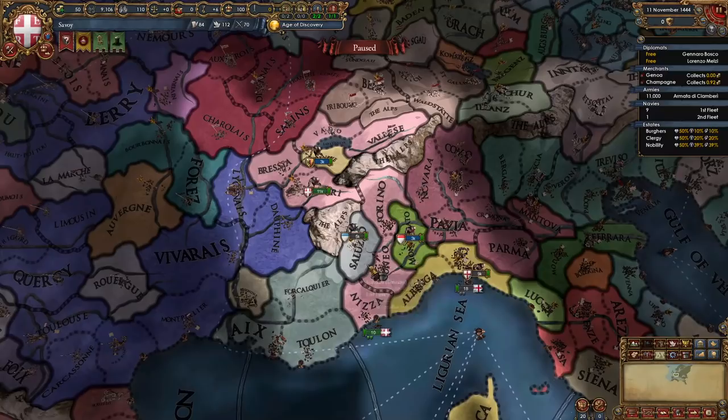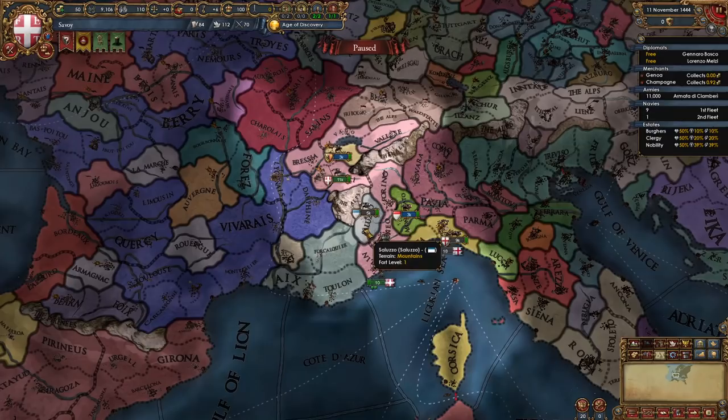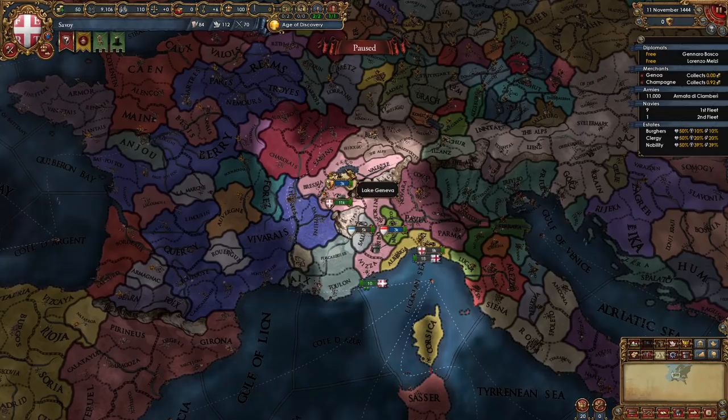Savoy is an Italian nation even though it's not fully located in Italy. It borders some stronger nations like Burgundy and France, equal nations like Provence, Switzerland, and Milan, and weaker nations like Saluzzo and Genoa. It also starts off with two subjects: Montferrat and Genoa, and we will have a little event with Genoa coming along pretty soon.